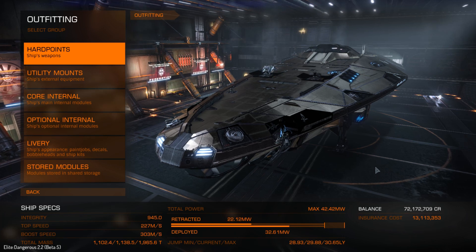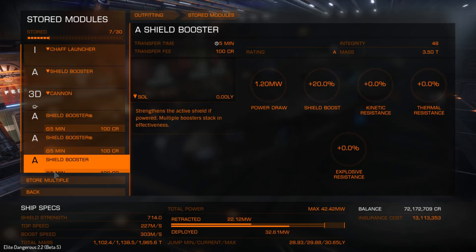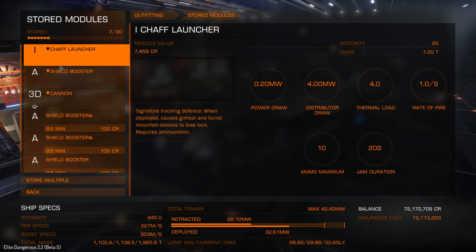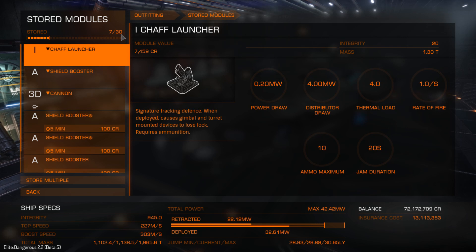The main one that you'll notice is the stored modules area. It's a bit buggy at the moment, which I'll explain shortly. If I click on that you can see that I've already stored some modules. The first thing to point out is that you can store up to 30 modules at this moment in time. You've got 30 storage slots, so one module takes up one slot, up to a maximum of 30.